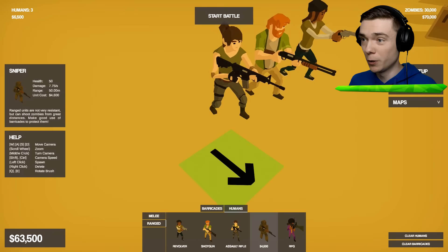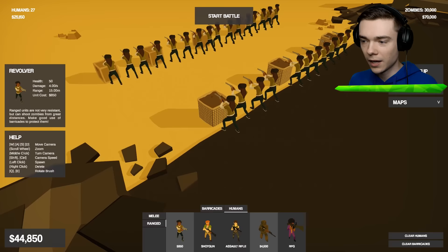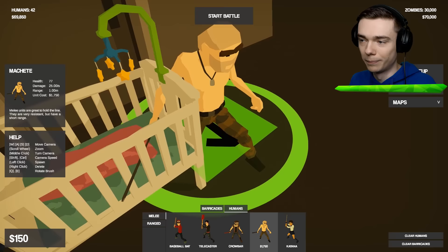For the ranged units, we've got a pistol, a shotgun, a bigger pew pew, an even bigger pew pew, and then the biggest pew pew. This dude looks so cool in his purple suit — he's very expensive though, but we are gonna place him down later on. First we're gonna try out the regular pistol guys, and let's actually have some snipers in the back. We are gonna place down the most powerful melee unit right next to the baby, and a machete guy — if you can trust anyone with your baby, it's clearly a bald guy with camo pants and a machete.